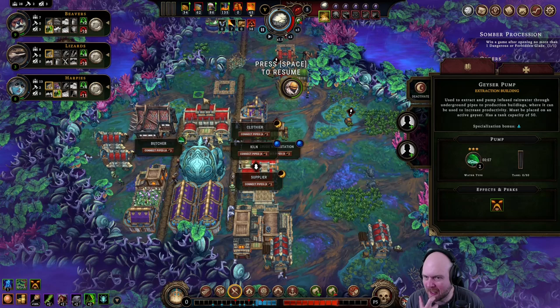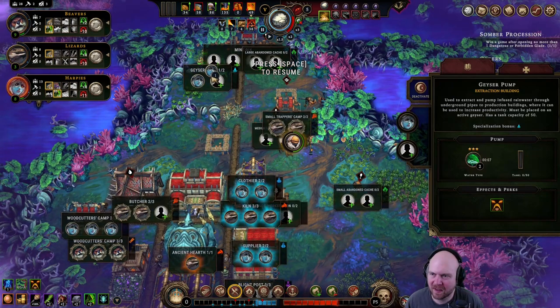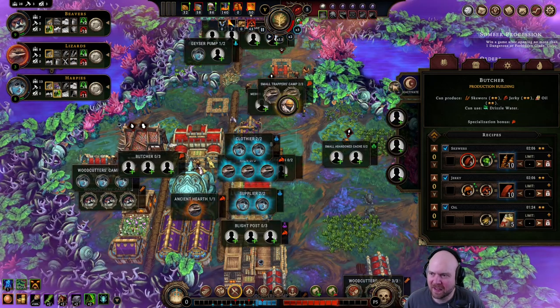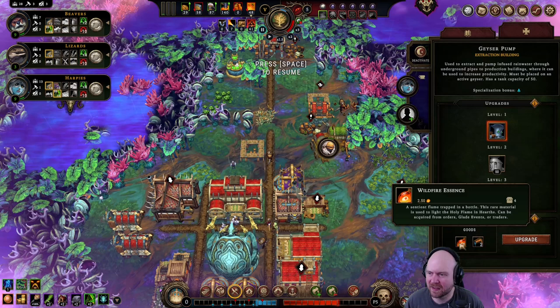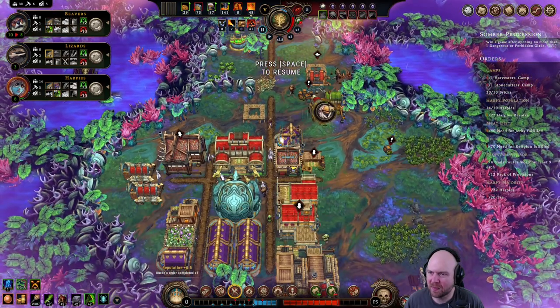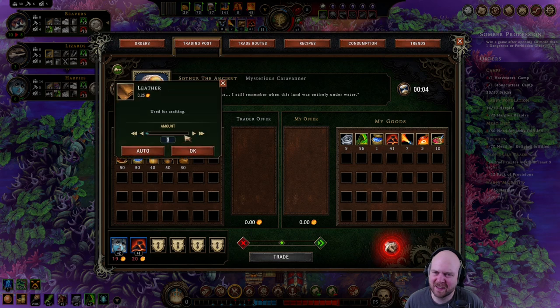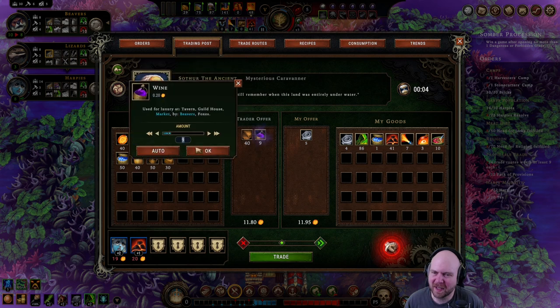Oh, we got the geyser up — cool. Let's put an engine on this. Let's wait until the engine is working. I believe we need to upgrade this. Get us a bunch of bricks, which we can sell. I'm gonna say leather, and I'm gonna get a little wine.